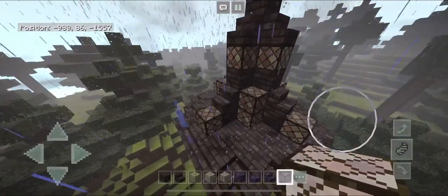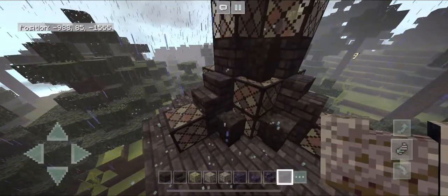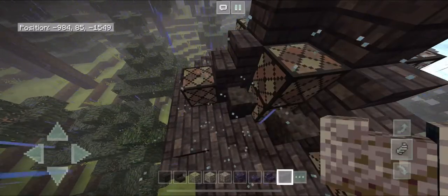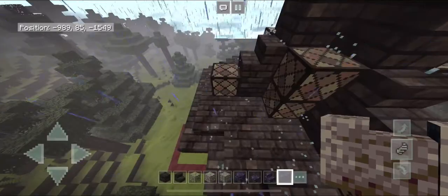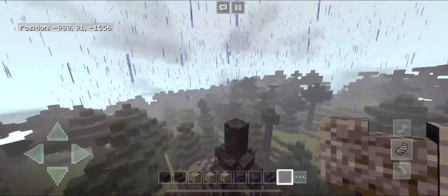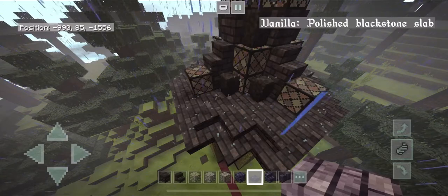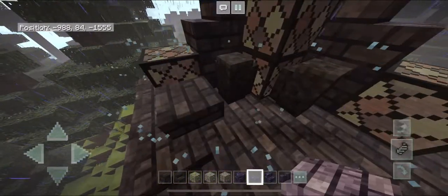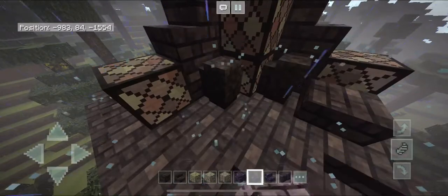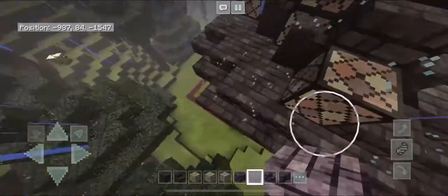Grab your purple glass again and bring it up by two in the little middle sections between each section — just these little corners, bring it up by two blocks. Grab your polished blackstone wall and place that on either side of the glass and on top for these middle sections. Then grab your purple slab and outline the little sections next to the glass in the middle, filling in these little empty spaces.